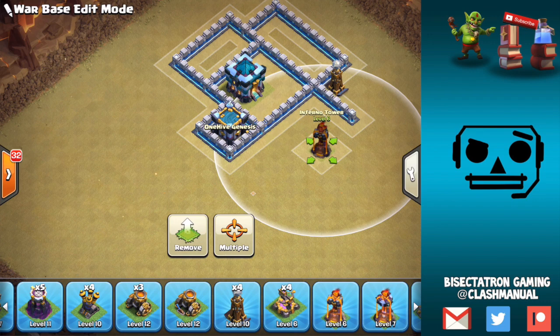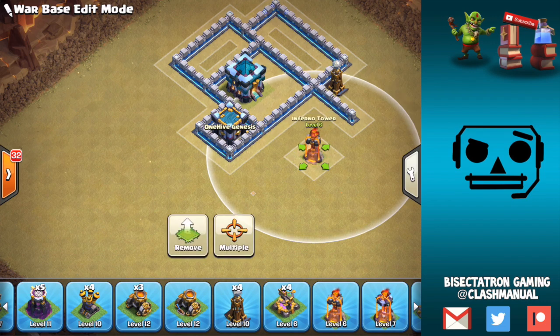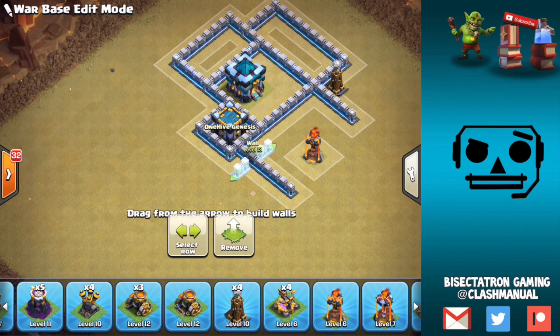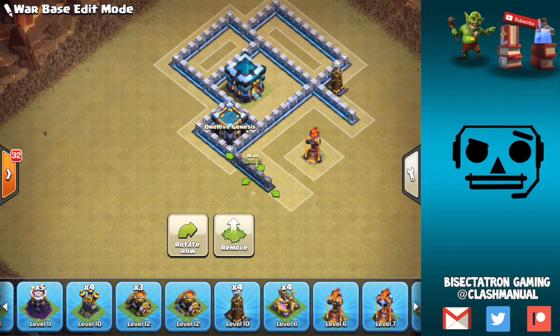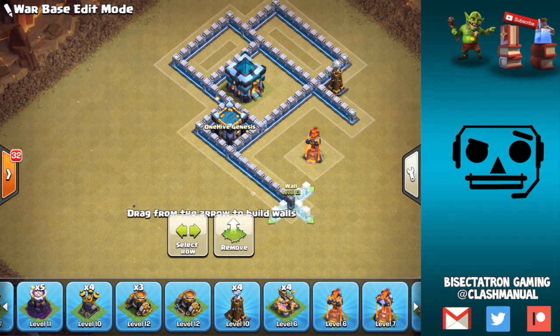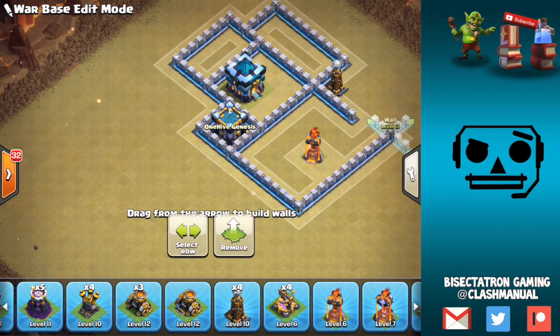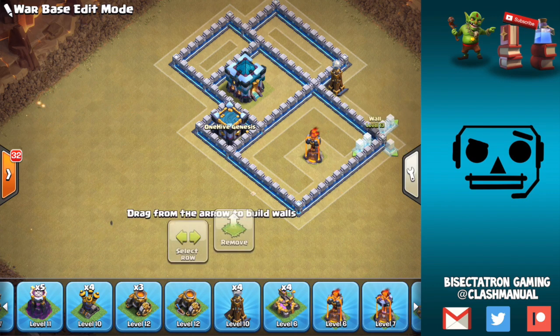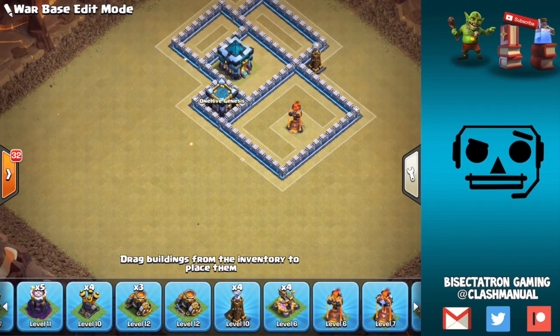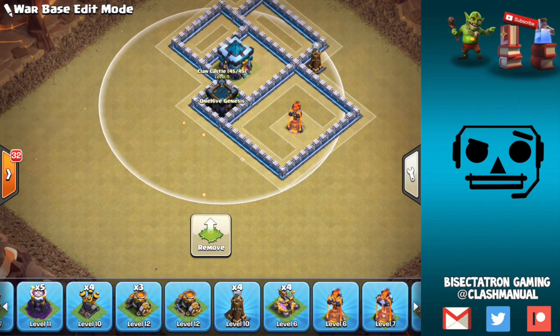We're going to go ahead and place our first Inferno Tower like this and just make a compartment around it — it can be a big compartment, that's fine. Keep a nice four-tile gap to prevent the queen from reaching it from any other compartments.